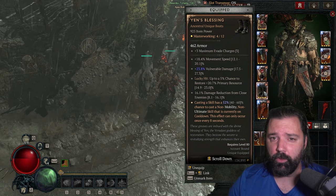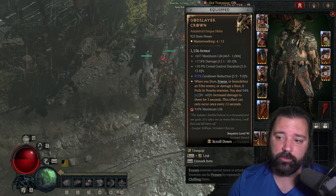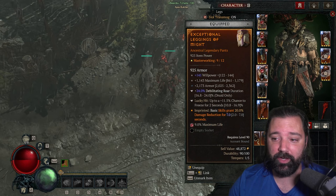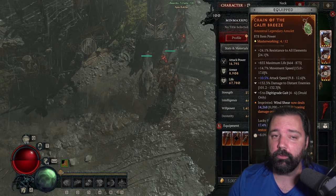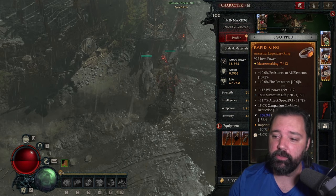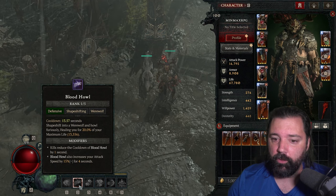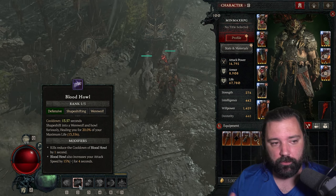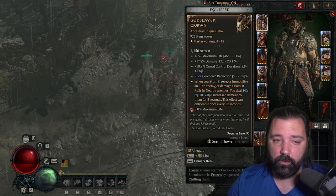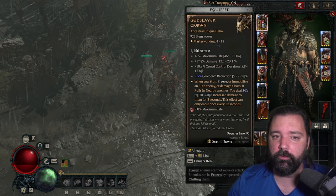I'm running Yen's Blessing boots, though you can also run legendary boots with Metamorphosis or Ghost Walker aspects — there's some flexibility there. For the affixes on your gear, you want Maximum Life on every single piece. Maximum Life has a lot of scaling and synergy within the build. Blood Howl gives 20% of your maximum life, so the larger your life pool, the more healing you get. All the rubies you run also scale off maximum life.